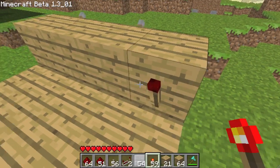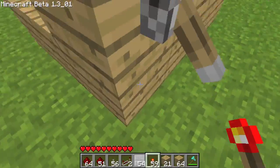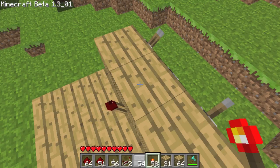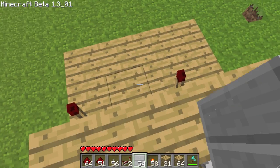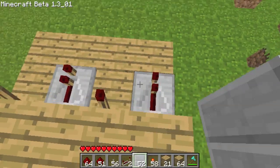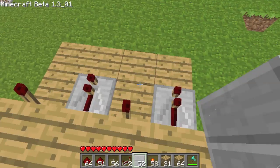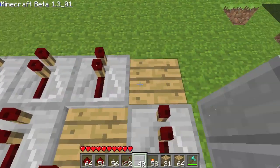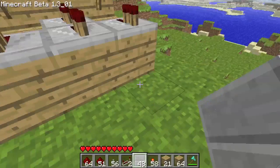What you gotta do then is put a redstone torch on the back of the ones that go down, and then you leave the other ones blank. Then you're gonna grab your redstone repeaters and you're simply gonna place them facing the opposite way that the levers go, and then do the same right here.